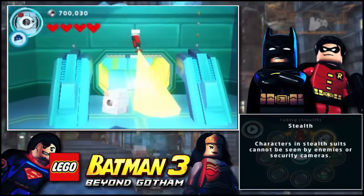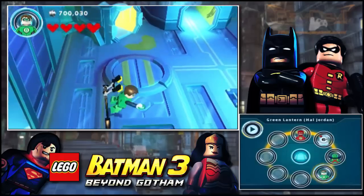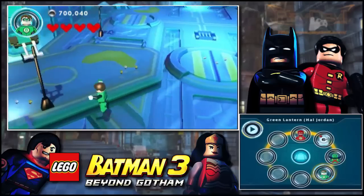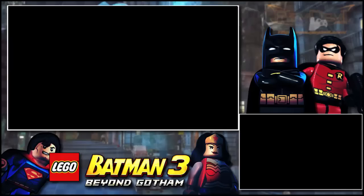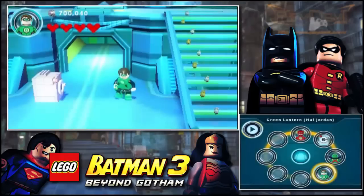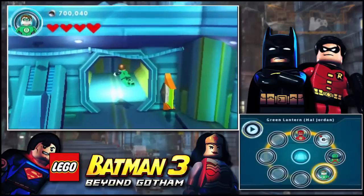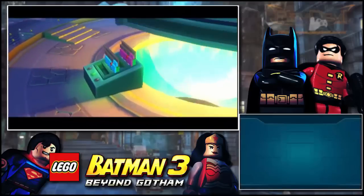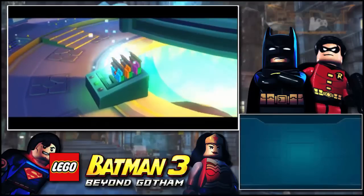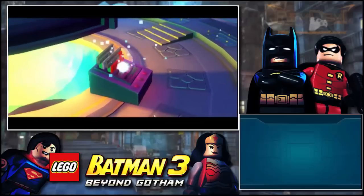We've gotten all the microchips — yippee! I'm going to ditch Cyborg. Let's get out of here. We got all the microchips and now the three episodes are available. I can't wait to explore — I think there are two or three different hub worlds here. In the console they have the Batcave, Watchtower, and Hall of Justice; I'm not sure there's a Hall of Justice here but I'll find out.